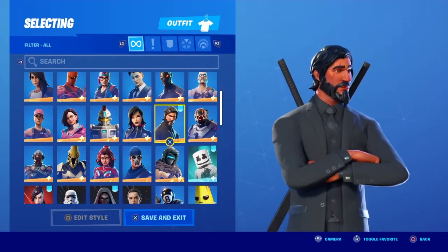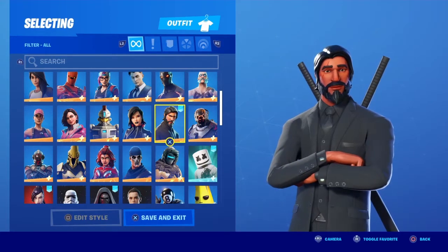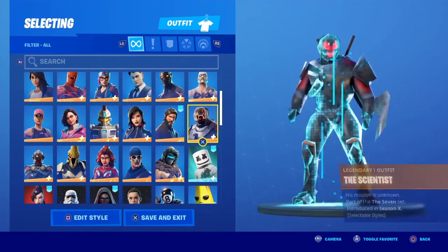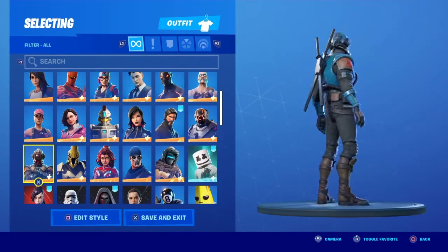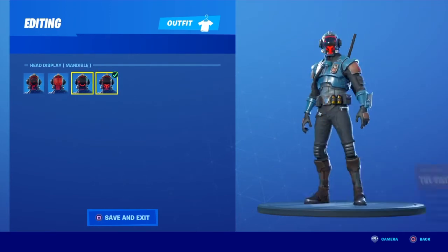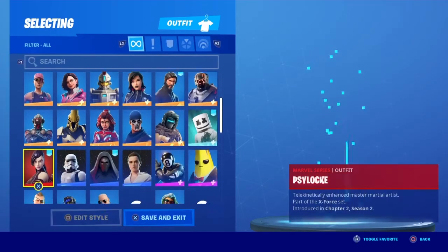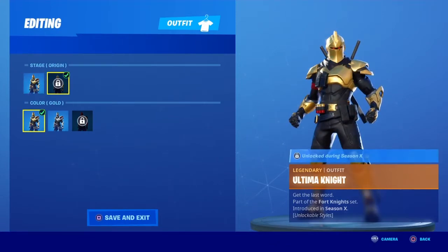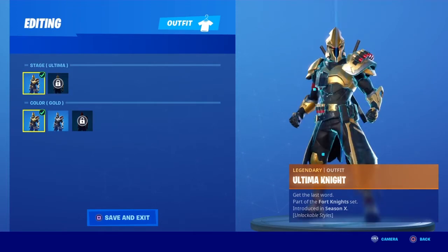This is my sweat skin — John Wick, or the Reaper I should say, because John Wick is actually in Fortnite as a separate skin. The Scientist — we don't want to talk about him. The Visitor — I actually unlocked the Visitor. My favorite style is probably Crosshair, but I also like Smiles.